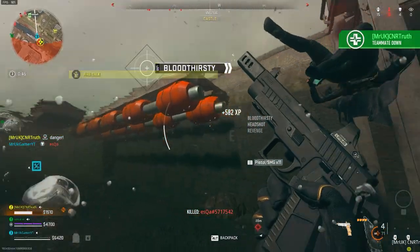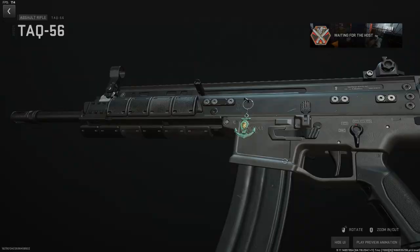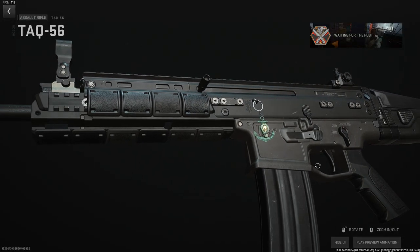The first challenge is to kill someone whilst fully submerged underwater, and this will unlock the Anchored to Death weapon charm.